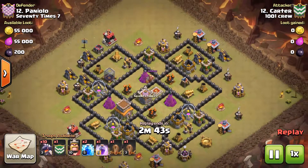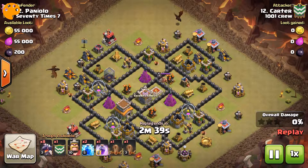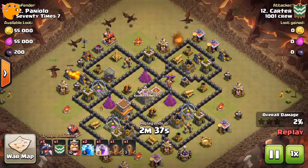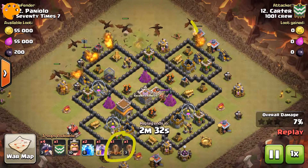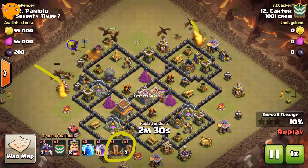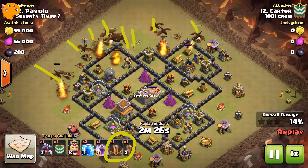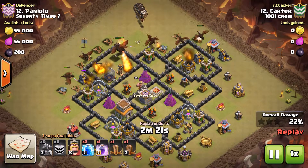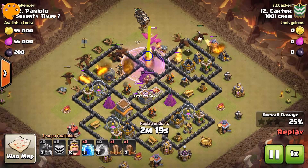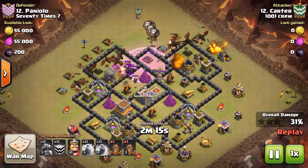I'm going to start off with Carter here and his Mass Dragon — the first of his two Mass Dragon 3-stars. Shout out to Carter for bringing home a 6-star war. Carter starts by setting his edge and then just sprinkles in a few dragons, lets it develop, and then puts more in the middle in between, which I really like.